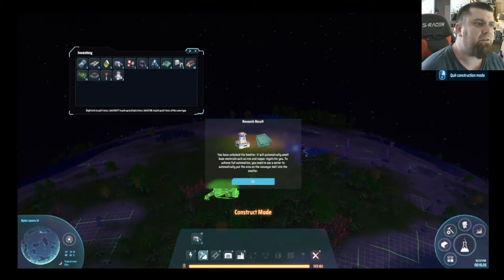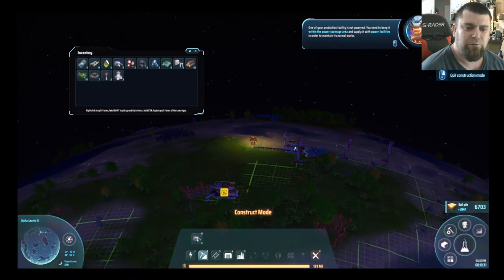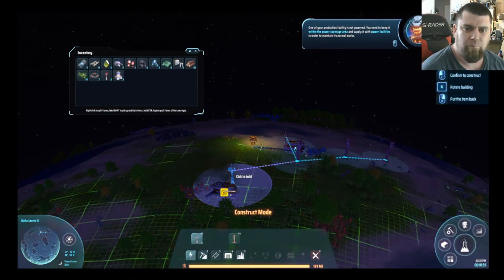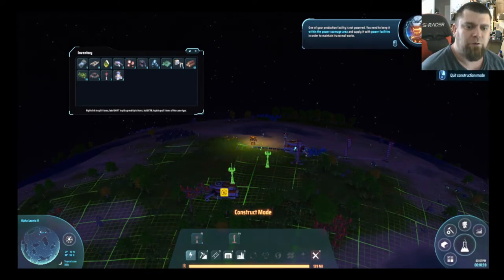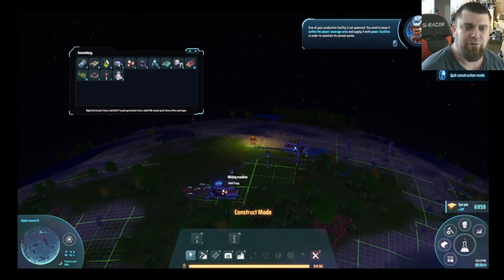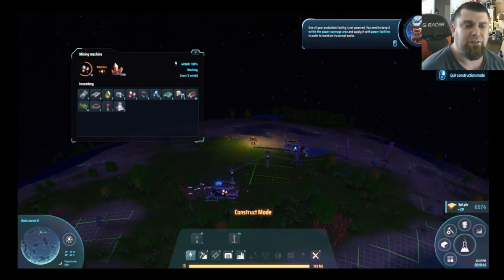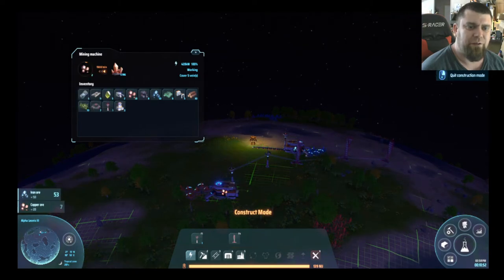Our smelter's done and we'll get an overview on that. We'll use Tesla coils to transfer the power. As you can tell, this is quite a bit quicker than mining this stuff ourselves. We'll take some from that one, take some from that one.